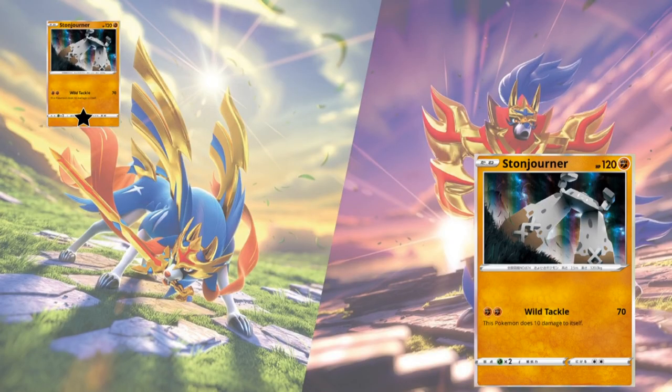First, we're looking at Stonejourner. Basic Pokemon, fighting type, 120 HP. It has one attack — Fighting, Fighting for Wild Tackle: 70 damage, but this Pokemon does 10 damage to itself. This card is just not very great. 70 damage for 2 fighting energy is not a lot. It's kind of outclassed by Buzzwole from Forbidden Light, which does 30 for 1 fighting. With only 1 attack, 2 energy for 70, self-damage, pretty low HP, and a 2 retreat cost — it's going to get 1 star. Probably just bulk.